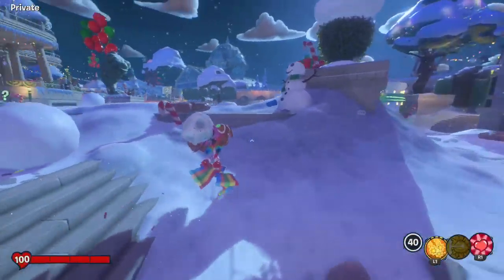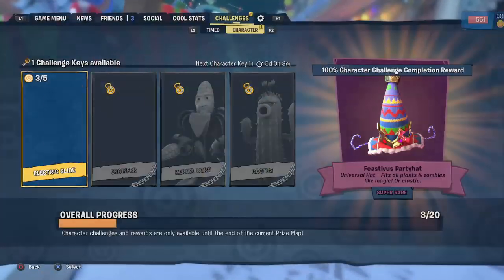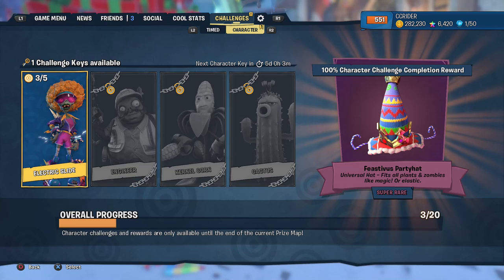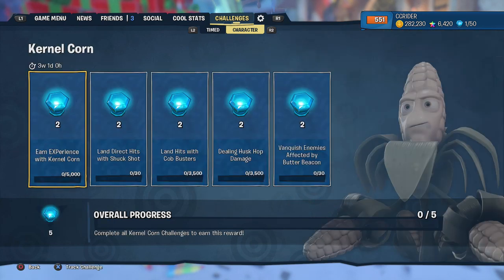Hello Zebra Herd, welcome back to Plants vs. Zombies Battle for Neighborville. Today we are taking a look at another set of character challenges. Last time around we did Electric Slide, and seeing how we did a zombie last time, I would like to do a plant this time around, so we're doing Colonel Korn. He is a very action-filled type of plant, and he has five challenges.